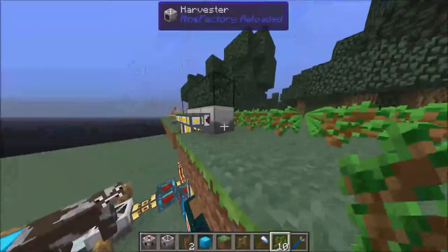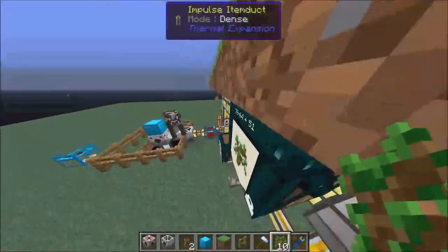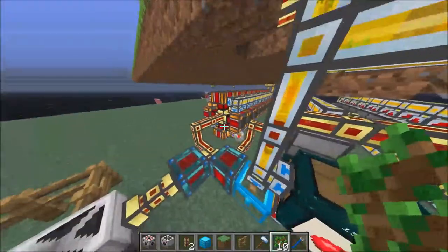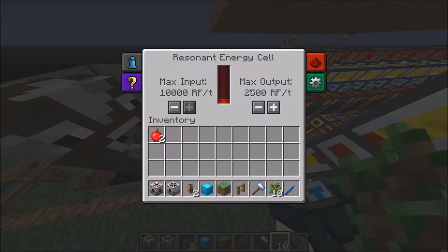The planters don't take hardly any RF at all, but the harvester takes a seemingly random amount. So I have the excess power powering a laser drill setup, which takes 2,500 RF a tick.